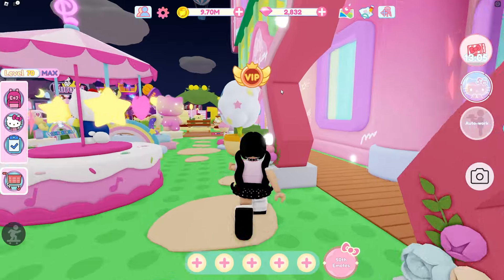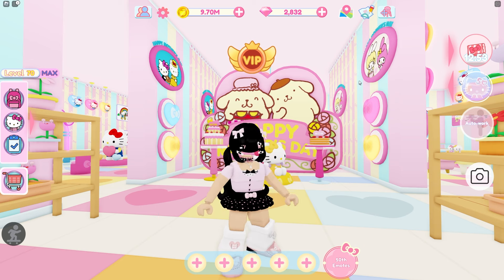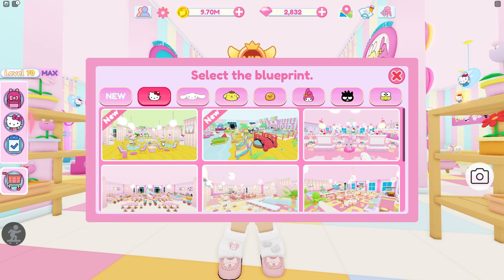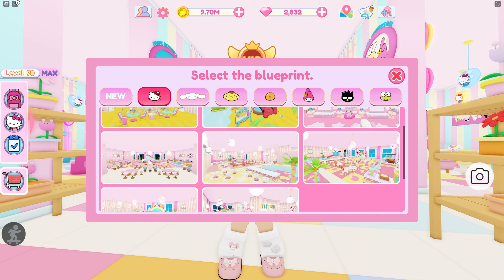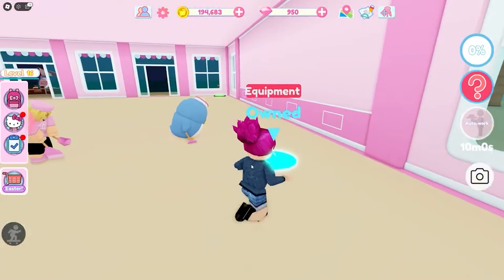If you only have one floor and just started out, the very first thing you would do to unlock your next floor is complete the blueprints. Go over here to this icon, then go to Hello Kitty — these are the blueprints I recommend. Scroll all the way down to the Hello Kitty 001 blueprint. Click on it, select your first floor, and create blueprints. It will delete everything on your floor and you start from there.